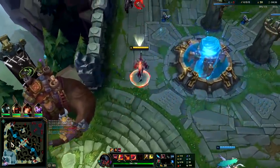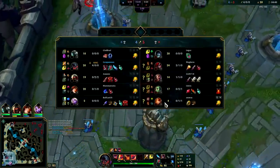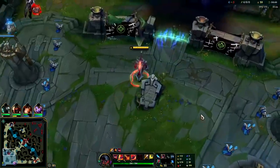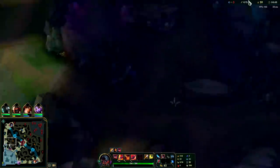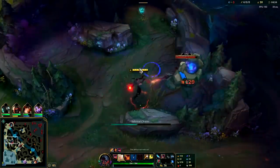At that point you kind of want to get Tier 2 boots. I'm actually going to go for Ionian Boots — I think they're pretty good on Aatrox. Plated Steelcaps are really good as well. Their team has a lot of AP and CC so Merc Treads would have been a great option here as well. Since I am ahead, I'll just go for the Ionian Boots. If you need to play it safer, don't go for the lethality — go for tenacity instead.